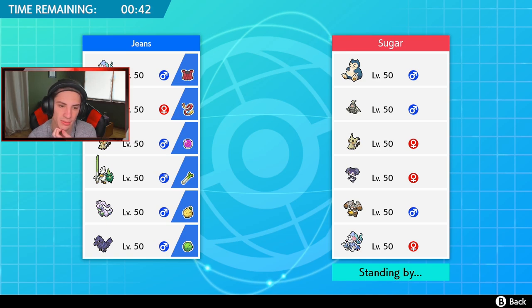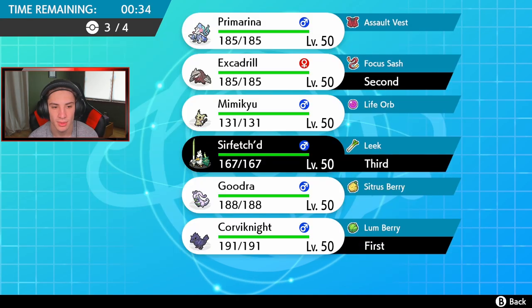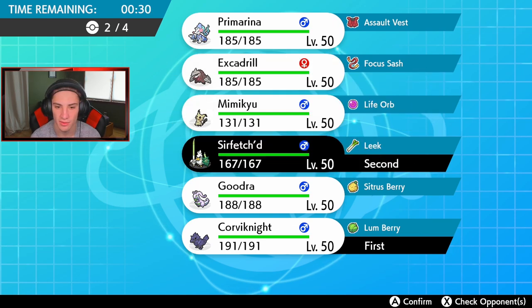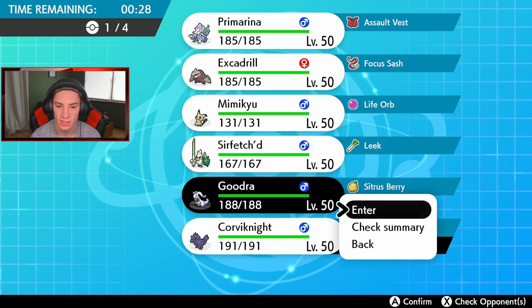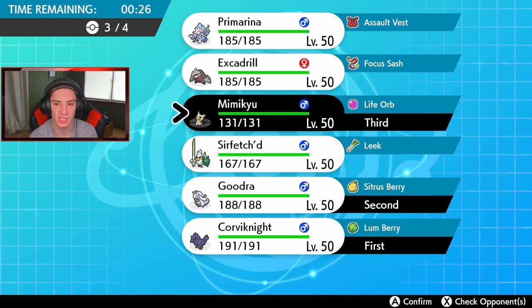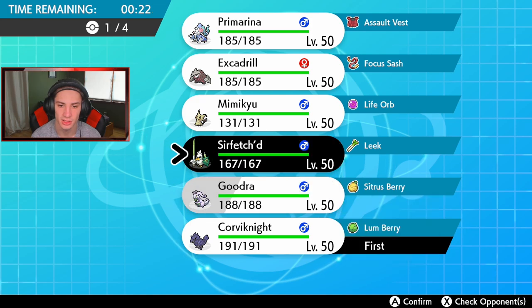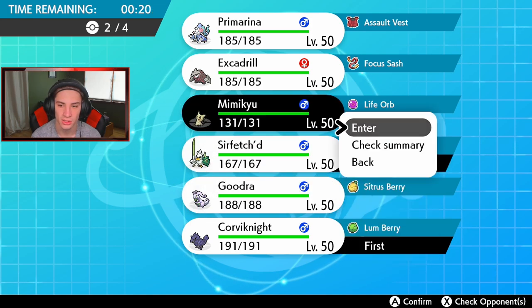Yeah, Excadrill is good. We're definitely bringing Sirfetch'd. I think we bring Goodra too — or do I bring Mimikyu? Maybe lead the Goodra? No, I think we actually lead Sirfetch'd and roll out from there, try to get some easy crits, bring Goodra and Mimikyu to potentially Dynamax in the back end.